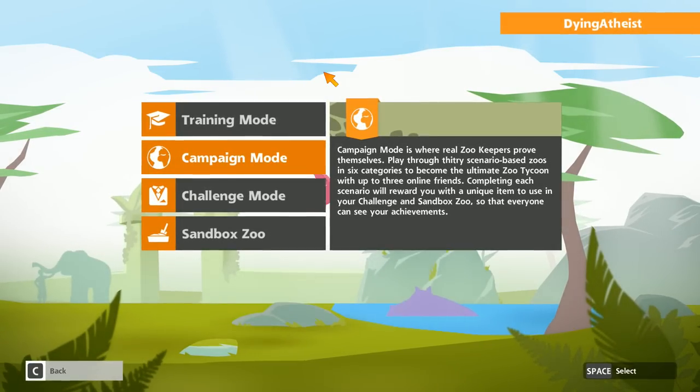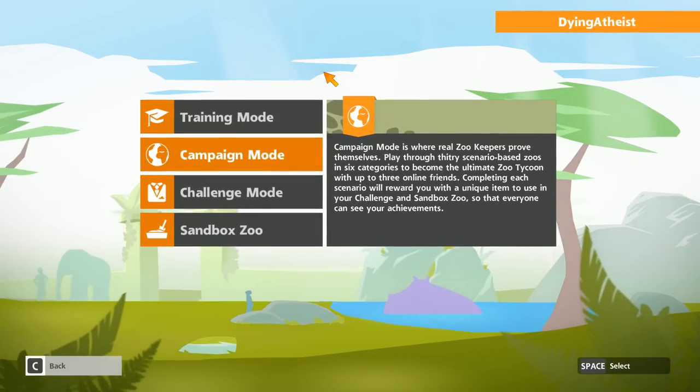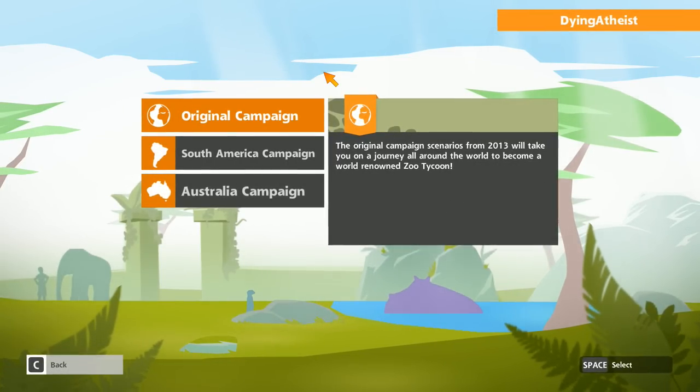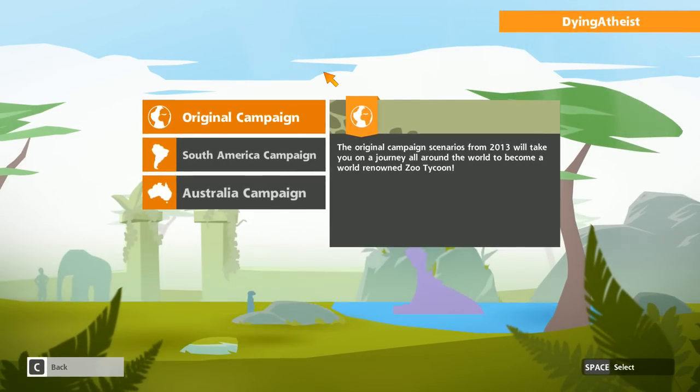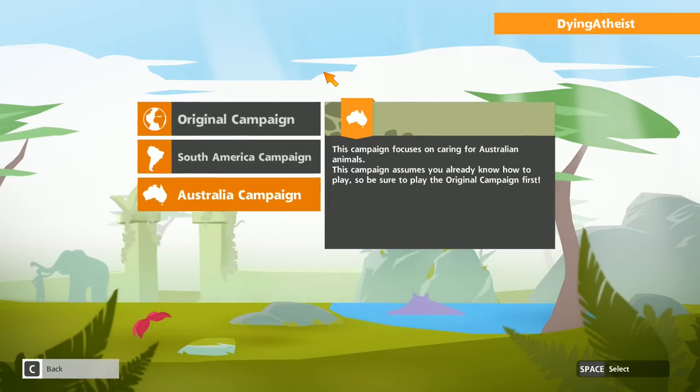We're going to play through fifty — fifty, ladies and gentlemen, not thirty — fifty scenario-based zoos in six categories. We've got the original campaign that we've already done on the Xbox One, and we may come back to that down the line. But for now we're going to focus on the South America and Australia campaign.